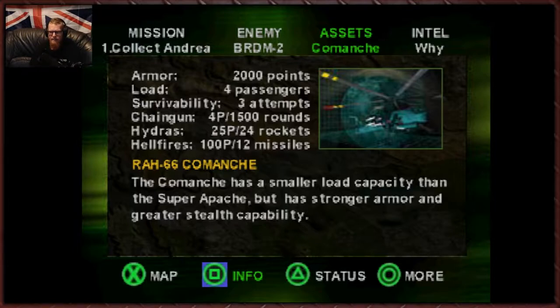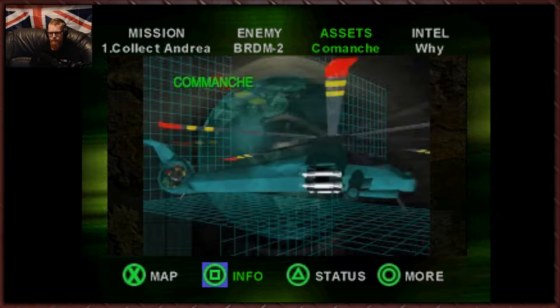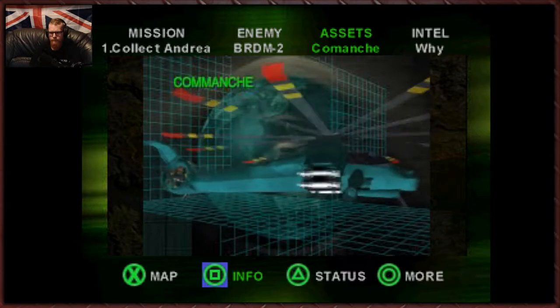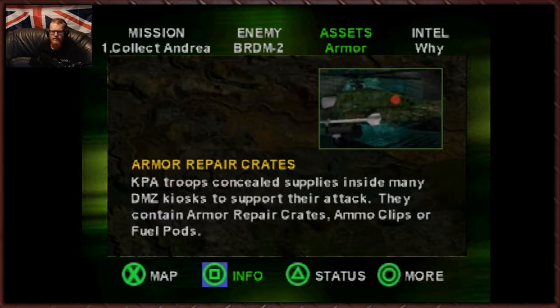It's better than most of the other helicopters we've flown. The Comanche's built-in ECM kicks in when you change direction. The enemy will fire where you were. The armour's super solid if they do get lucky. But she's light on weapons, which is not good for this mission.